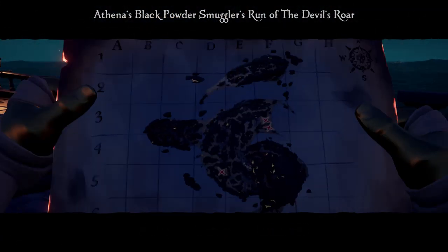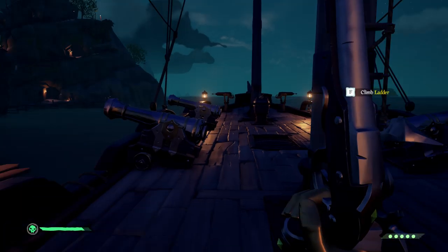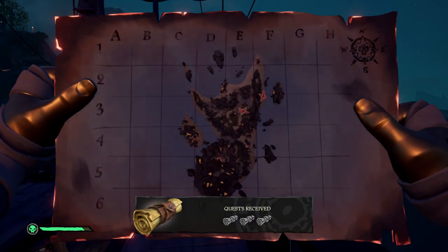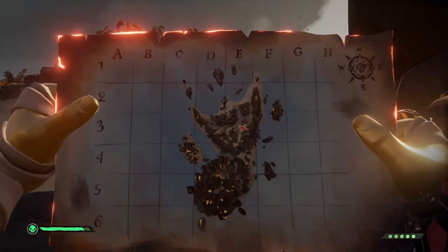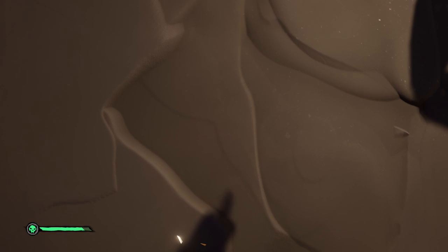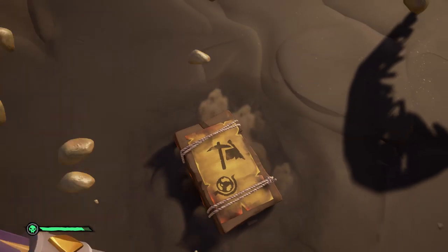Now let's have a closer look at the Black Powder Smuggler's Runs themselves. Once you've bought a voyage from Duke and voted on it on your ship, Chapter 1 will start. You'll receive 3 maps from 3 different islands with marks showing where you need to dig to find a crate or gunpowder. Once you've found all of them on all 3 maps, you'll receive the final chapter of the voyage.